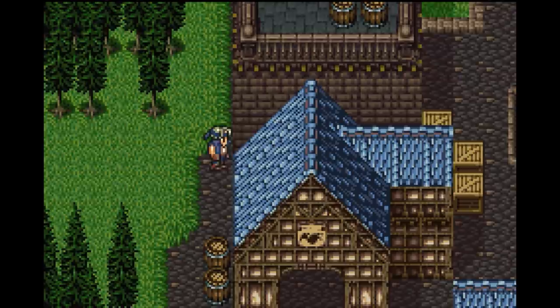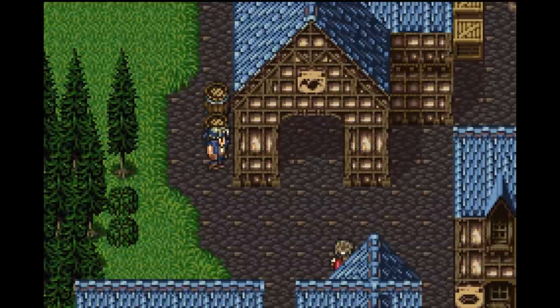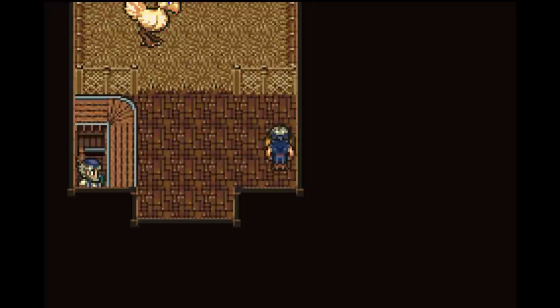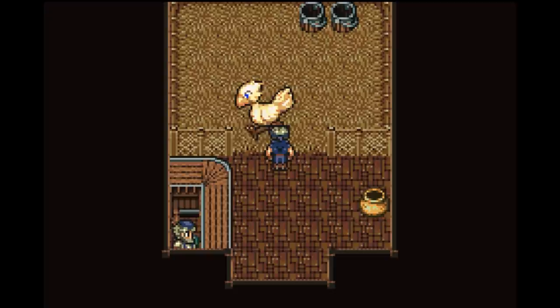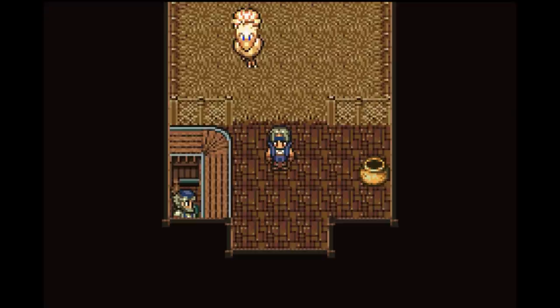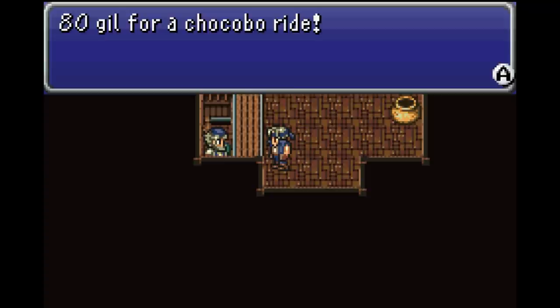South Figaro - this is where I needed to go. For a second I didn't even realise I could go through this bit. At least around here there's no encounter, so I can take my time. Hello, welcome to South Figaro! They have a Chocobo Stable. Even this track is good - seriously, every single track so far has been good. A gil to kill for a chocobo ride - how about it? Not yet.